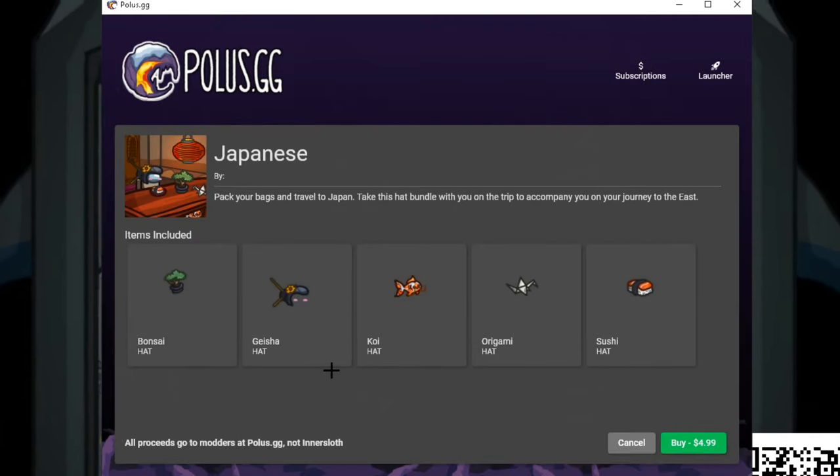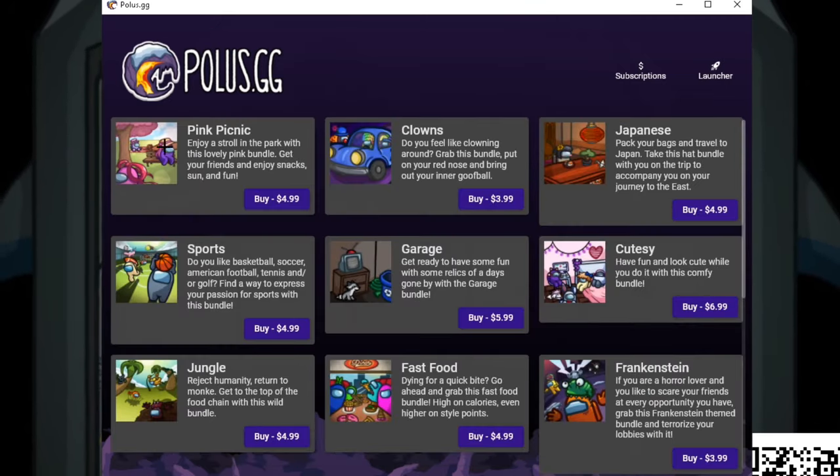For the Japanese bundle we've got a paper crane, a sushi item, a fish, and a bonsai tree. I love all these little pictures — they're so well drawn. See the little pictures up here.